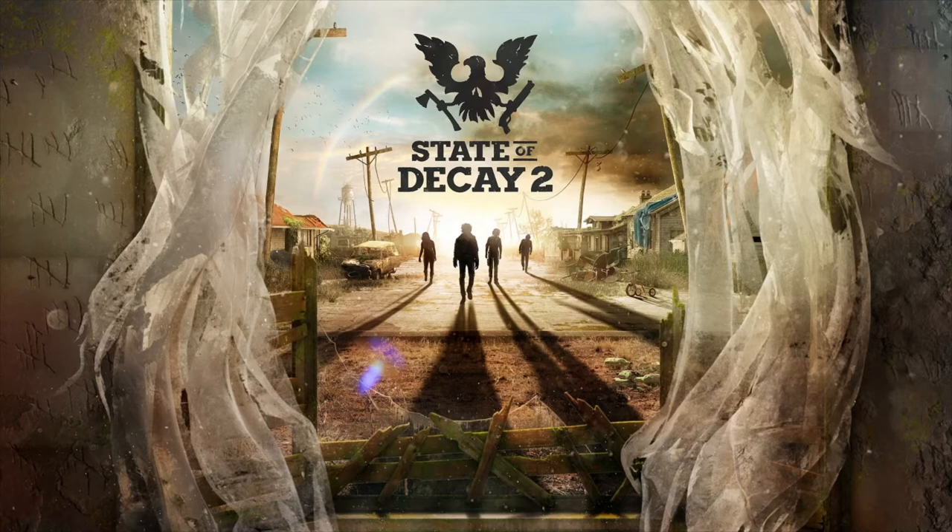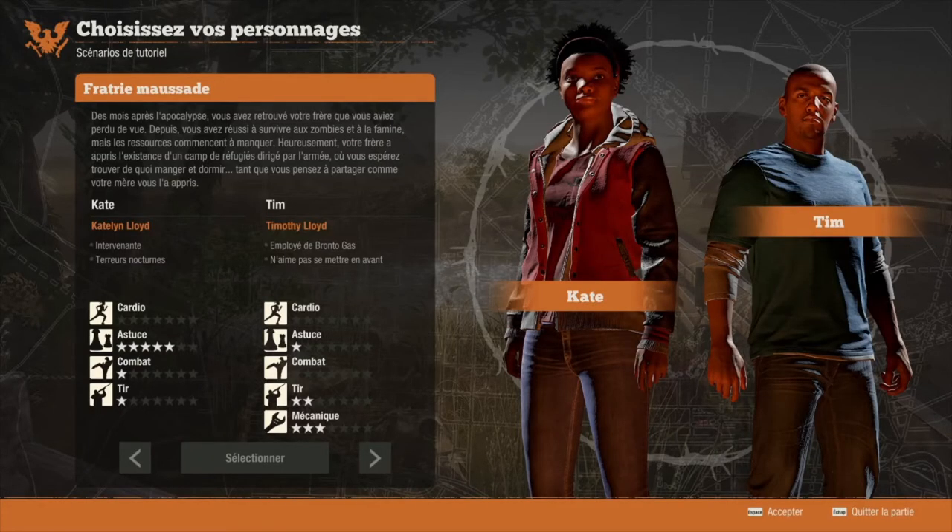Je vais vous présenter les quatre duos avec lesquels vous aurez l'opportunité de jouer. Le premier duo est Kate et Tim, la fratrie Mossadin. Ils ont une petite histoire. Ce qu'il faut surtout regarder quand vous choisissez vos personnages en mode tutoriel, ce ne sont pas vraiment les histoires, mais surtout les traits de caractère. On va quand même lire la petite histoire.